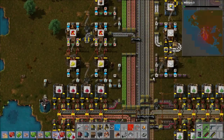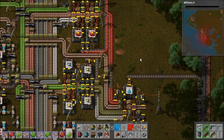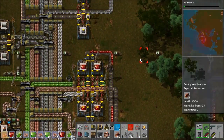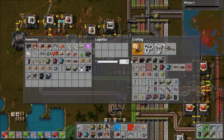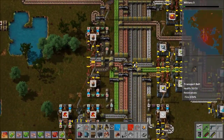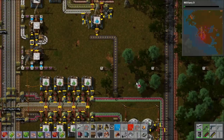I'm going to need some substations as well, which require advanced circuits. Let's go grab some more of those. I have some science packs sitting around — let's go drop these off. No real need to have them in my inventory.